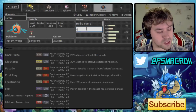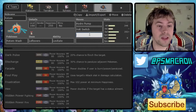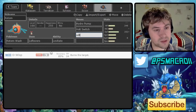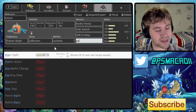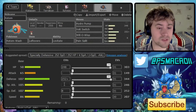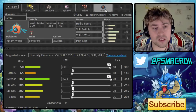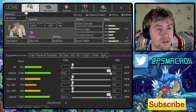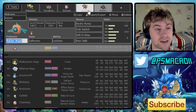We're going for Hydro Pump and Volt Switch on Rotom-W. Definitely going for Will-O-Wisp as that helps a lot, and then finally Pain Split. I'm not a big fan of Resto Chesto Rotom, especially with Knock Off's prevalence in the tier — I think Pain Split works a lot better overall. One problem I'm currently seeing though is we have a huge weakness to Mega Charizard X.